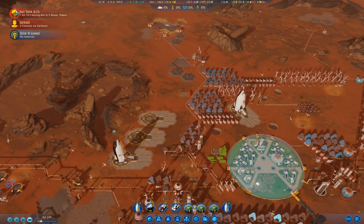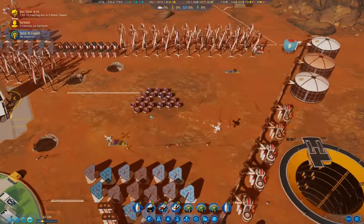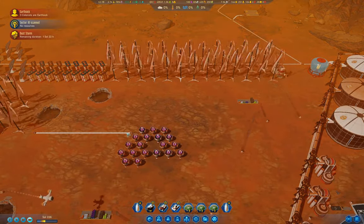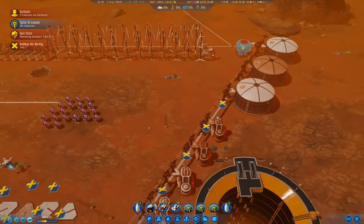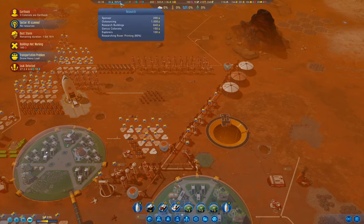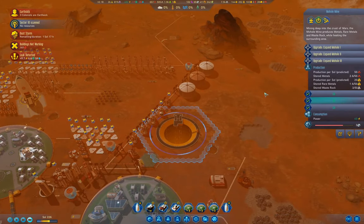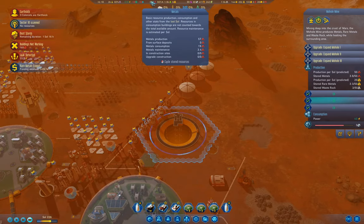I'll run through the dust storm and then that should be everything for this part. We have good storage so it won't be an issue. We have plenty of power. That's the advantage of being able to turn off extractors - we're producing 50 metal per sol. Yeah, we should be okay there.